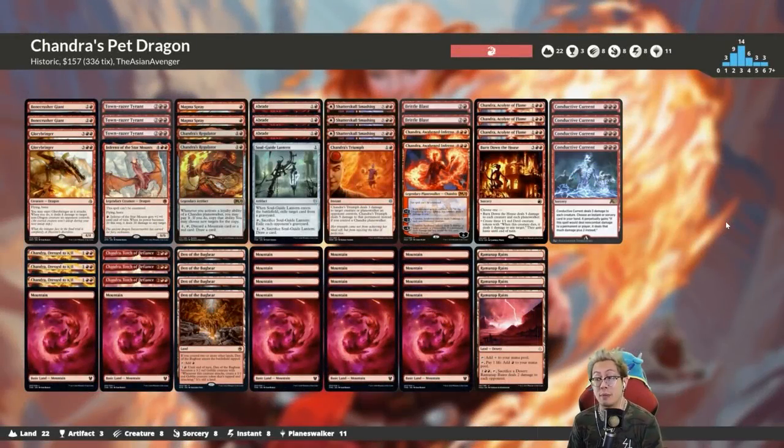Hey everybody, welcome back to another episode of Single Scoop. This week we've got a fiery hot deck with our favorite hot-headed planeswalker - that's right, Chandra Nalaar. It's Chandra tribal mixed in with some dragons and we also threw in some of the new Alchemy cards, so you've got some digital-only spicy action.